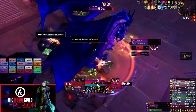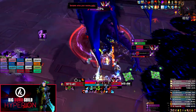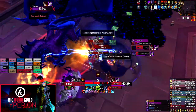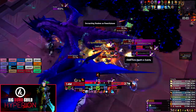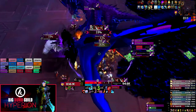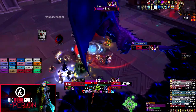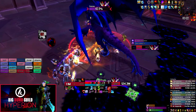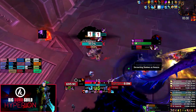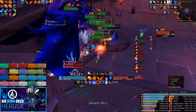The Void Portal will summon adds occasionally throughout the phase. In the first Phase 1 you get two waves, which will mostly be cleaved down by the Void Ascendant's Annihilation cast — your second and third tanks handle this. Your raid must not position between the Void Ascendant and the adds spawning from the portal. The portal can spawn anywhere in range of the boss, so if it spawns behind your ranged clump, they need to move immediately because the beam is coming. It's your job to move out of the beam's way, not the tank's.